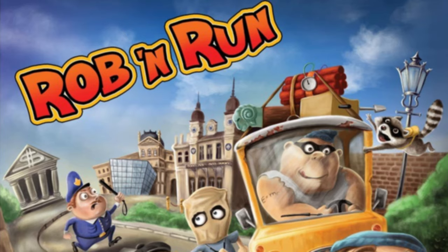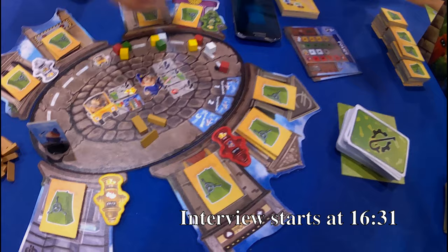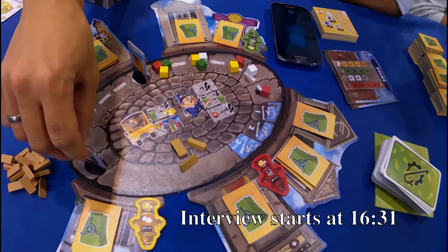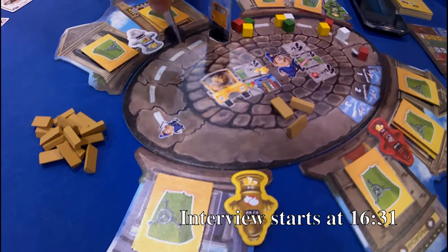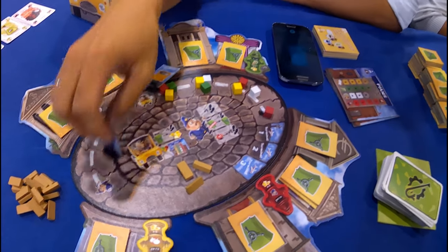R&R is a cooperative game. The players are a group of gangsters and they need to try to reach the safe airport. If they can do so, they will win this game. But if the policeman who is running behind them can reach them, then they will immediately lose the game.